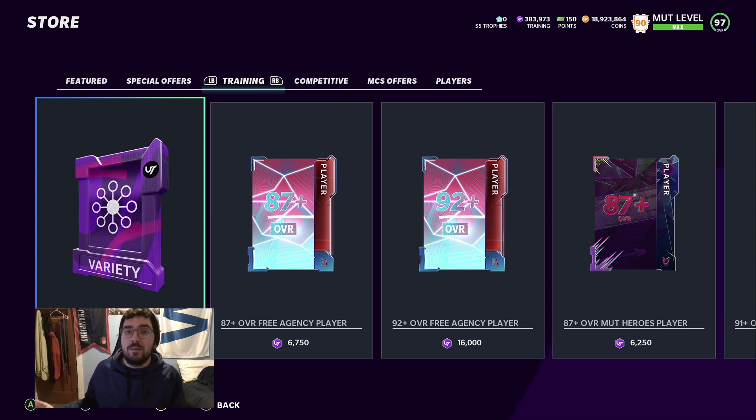The thing you have to realize is it is luck-based. It's a pack in Madden Ultimate Team — any pack you pull in this game, there is no pack that is a guaranteed coin-making method. These are all luck-based methods, but there are ways we can counteract the luck by doing certain sets, selling certain cards, and just being patient.